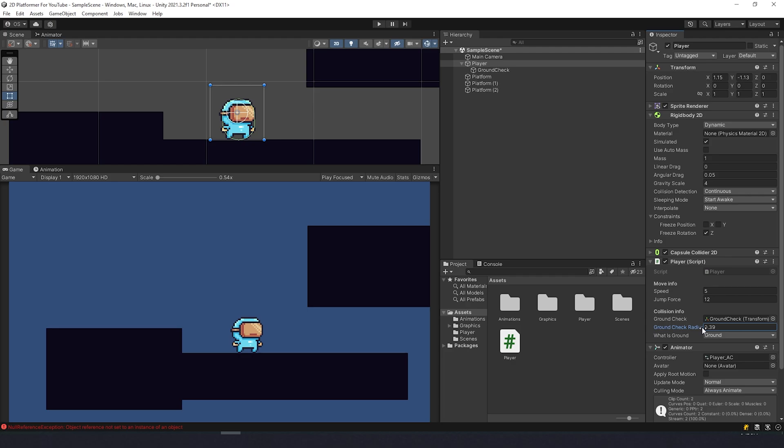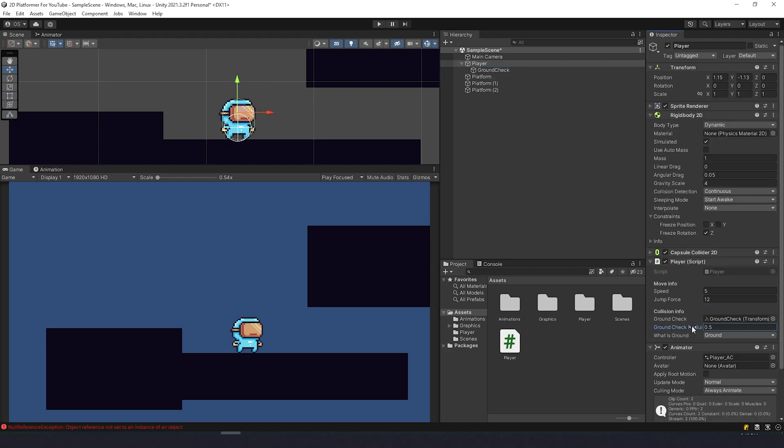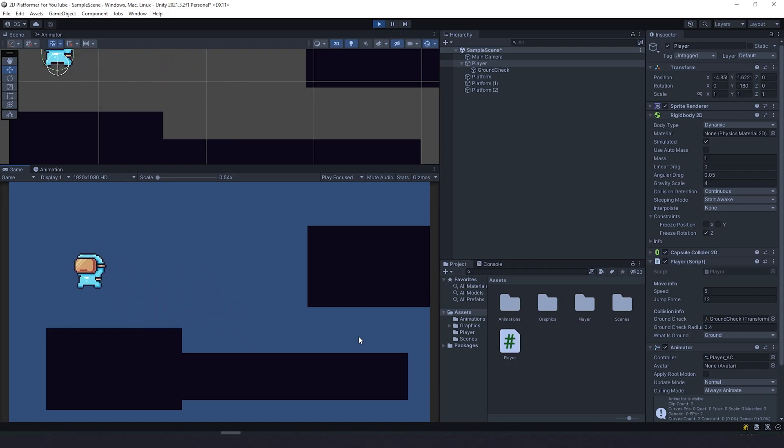Back on the player, we need to set the ground check radius — I'm not sure what number it should be so I'll try 0.5. Now let's take ground check and move it to the feet of the player. It's a bit big so I'll try 0.4, move it down a little, and it will work. Now no matter how many times I press the button, he'll only jump if he's on the ground.